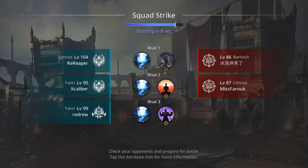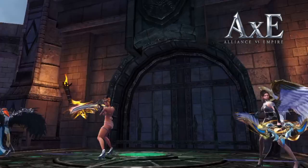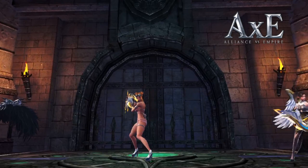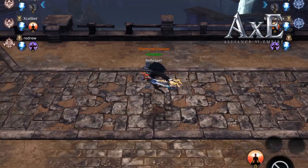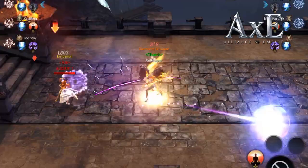Currently in Squad Strike you can play Squad Strike all day outside of FOH time and for some strange reason it does not actually count — it doesn't take my Squad Strike tickets. If you Squad Strike when FOH is open it does take your tickets, and after five Squad Strikes you have to pay ten gems to get five more. But if you Squad Strike when FOH isn't open it never takes your tickets and you can play as long as you want.